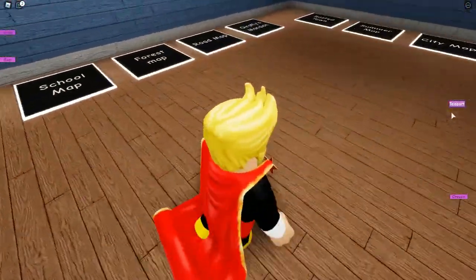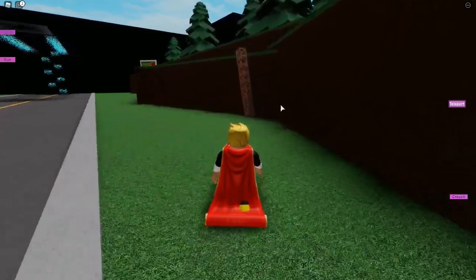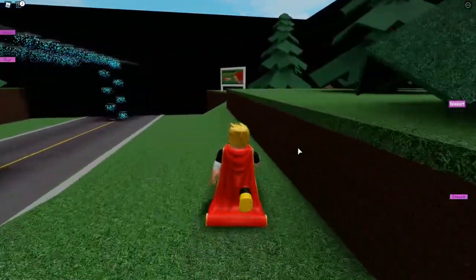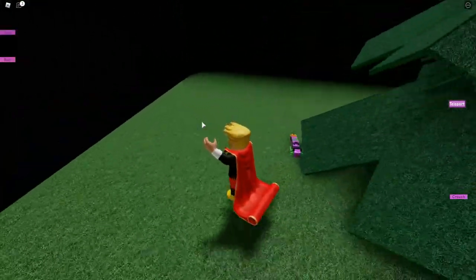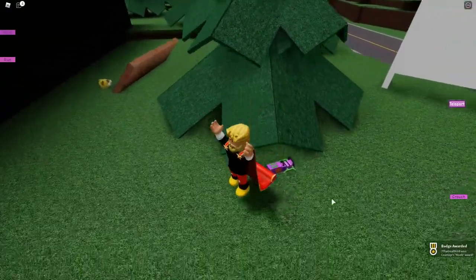Let's go to the map and we should go to this road map. You should go this way and take this ladder. Go all the way here. You're gonna see this sword button and in the back you're gonna see this god.